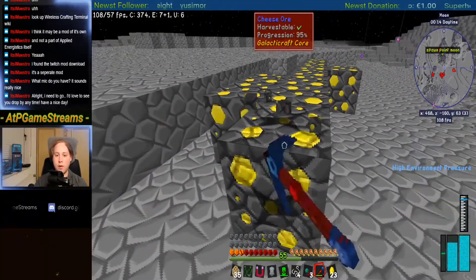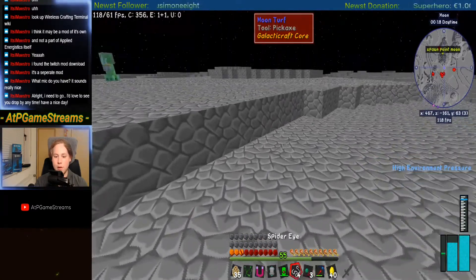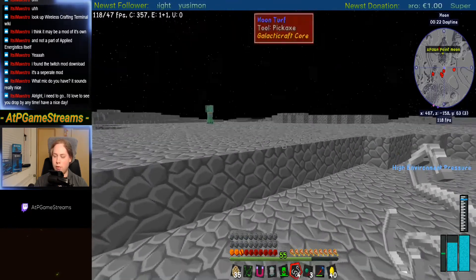Since we have fortune, we are getting more out of it than the digital miner would. And since we have vein miner — bam. So we had 23 and got 40.